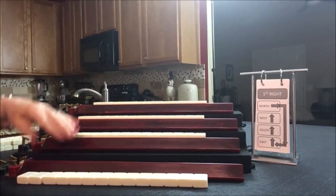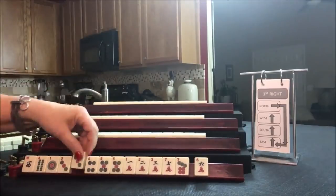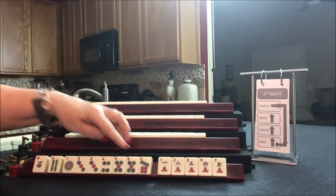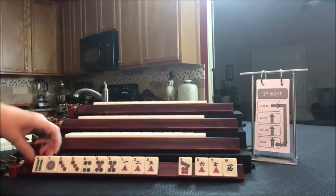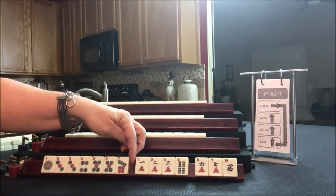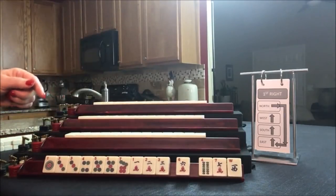Everybody has their tiles. Let's see what we can do for Player 1, also known as East. For this player, I think I would play either little odds or a 1-5 consecutive run. I think odds is better — I might even keep the 7 because there is a hand that spans 1-3-5-7-9, even though we have a gap. I think I would break this up and discard those first for passing.